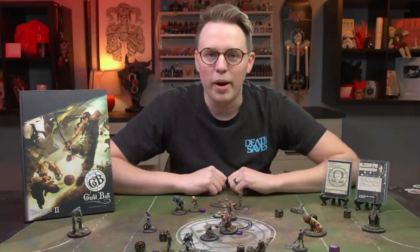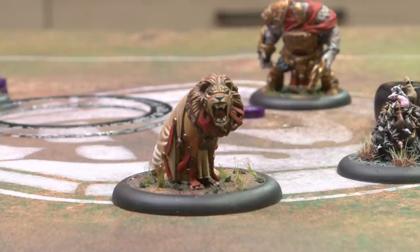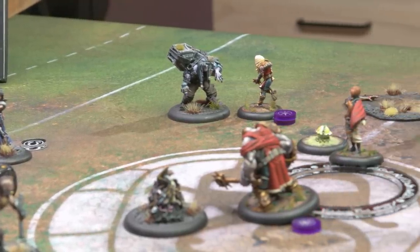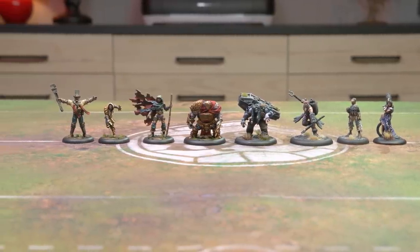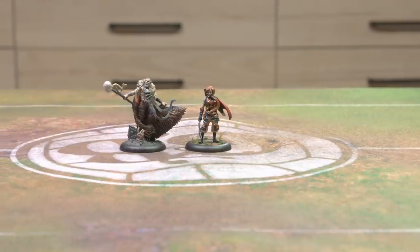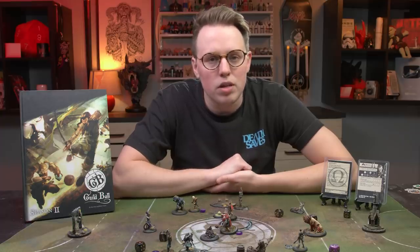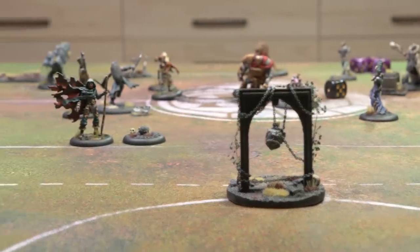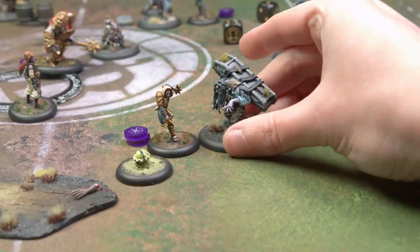This is Guild Ball. It's a two-player game wherein both players control a team of six miniatures. On your team you have four regular players, referred to as squaddies, a mascot, and a captain. The objective of the game is to get 12 victory points before your opponent. There are two ways to get these victory points: either by scoring goals, which nets you four, or taking a player out, which gets you two.